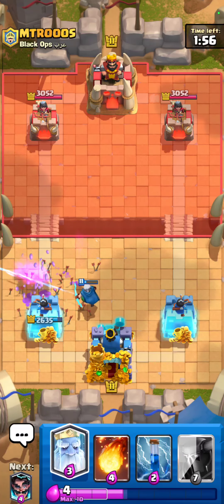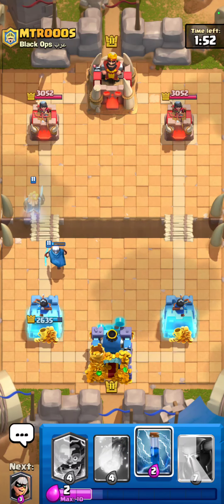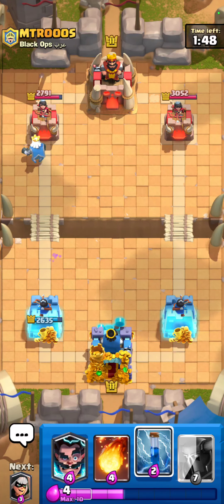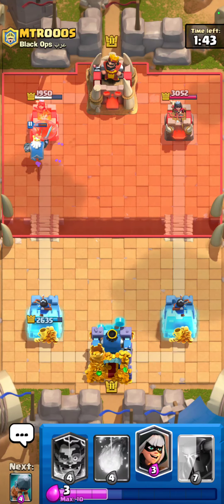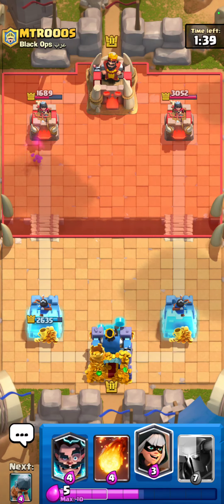I'm probably just gonna go for a ghost at the bridge — this is the fact that he probably doesn't have that much elixir and he has an awkward cycle, he doesn't have mini PEKKA anymore. I'm just gonna take the zap on top of that. I might be at elixir disadvantage to be honest, so let's play a little bit passively right now.